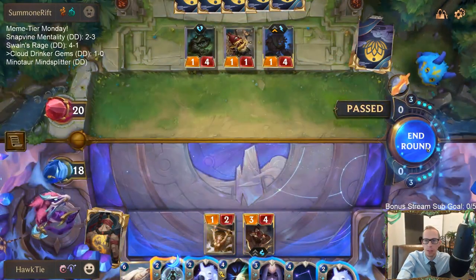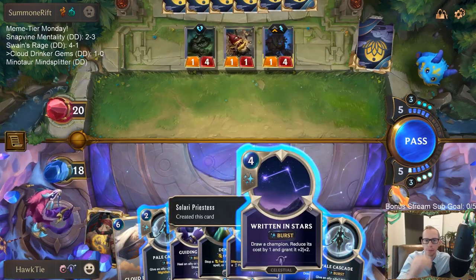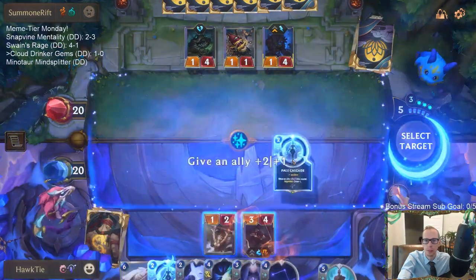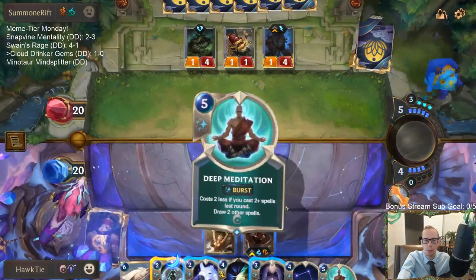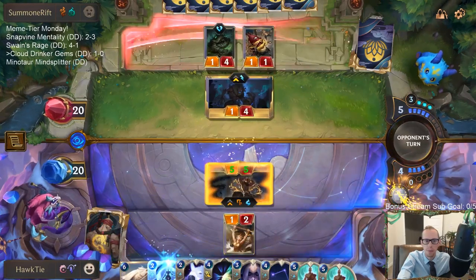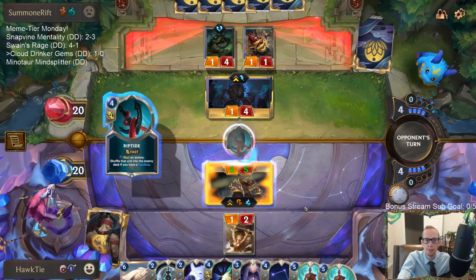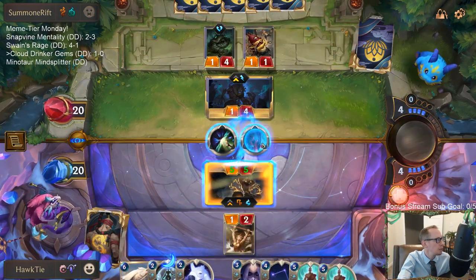We can kill Maokai with Pale Cascade. I'll heal — paying two mana for these cards is so much mana. I like having Cloud Drinker in play and not having to spend all that mana... all two of it. We'll Deny. We're just playing regular old Riptide — not even Riptide Rex, not Nautilus's Riptide, just plain old Riptide.